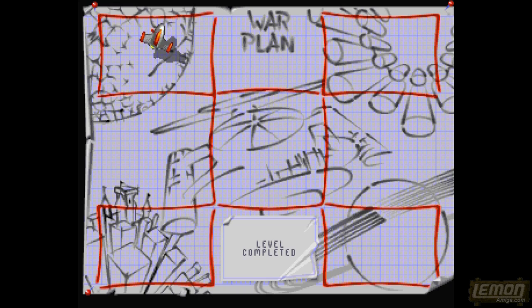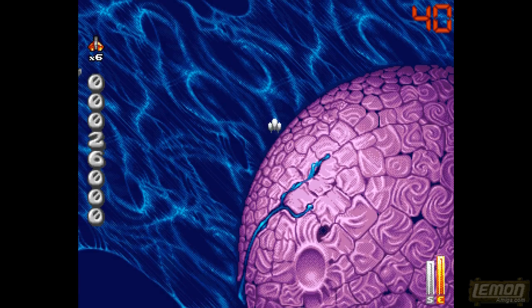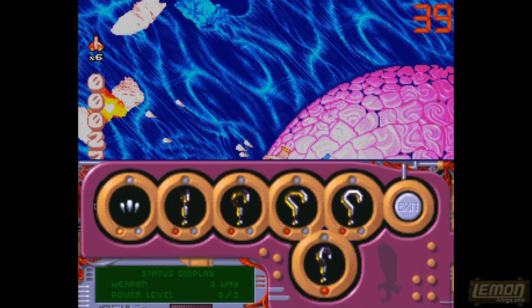After a bonus based on shot accuracy and time remaining, we get to go back to the map screen, and from here we get to choose another level. This time it's 1.5, and yes, I am attacking these levels in a priority order.